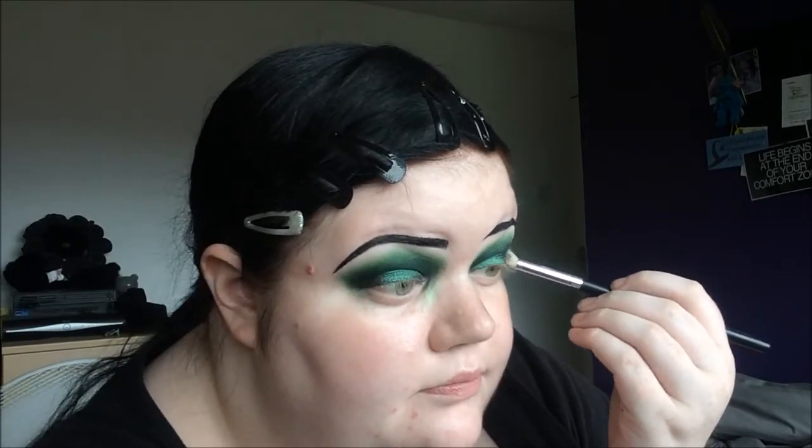Matte black shadow from the Sleek V2 palette — which is obviously Noir — is going in the outer corner and blended upwards. You know what's really strange? Looking straight in the mirror with your eyes open, putting your brush there and wriggling it, you can watch your eyeball move. I don't think it shows on camera though. Going to blend and clean up now.